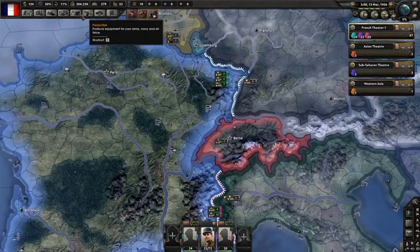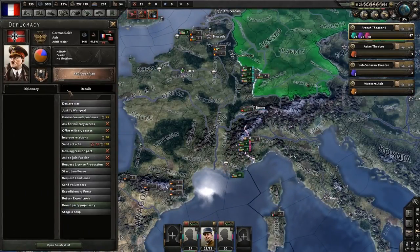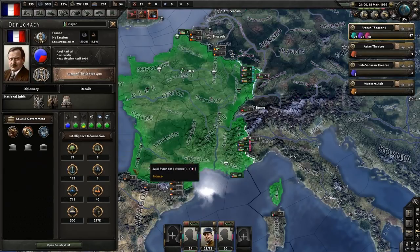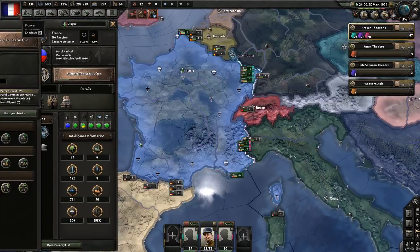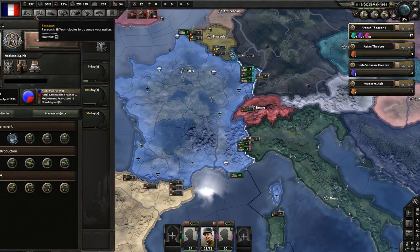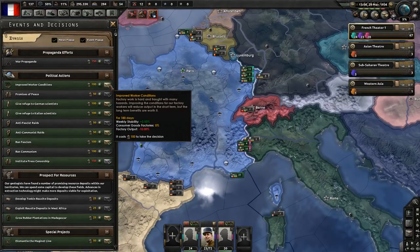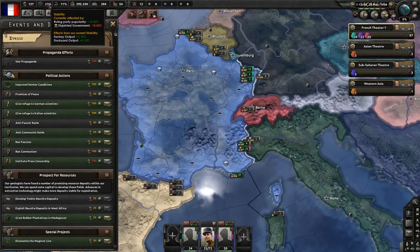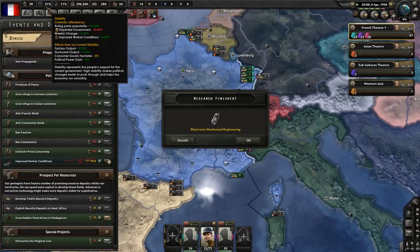We're making 0.2 political power a day, which is really not quite good enough. Germany has a lot more factories than us. We have an awful lot of civilian factories which will be very useful, but they have better laws too. So we need to try to improve. One of the things I'm going to do is improve worker conditions - this will cost some civilian factories for about 180 days, but will give us a lot of stability which increases factory output and how much political power we gain.